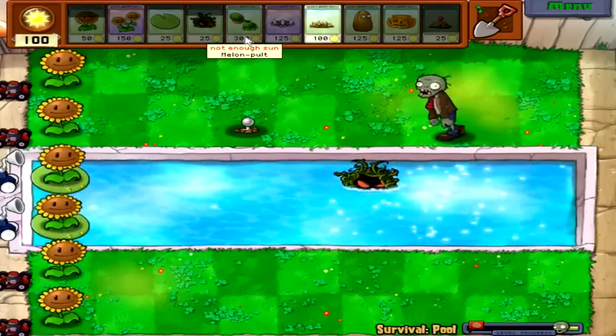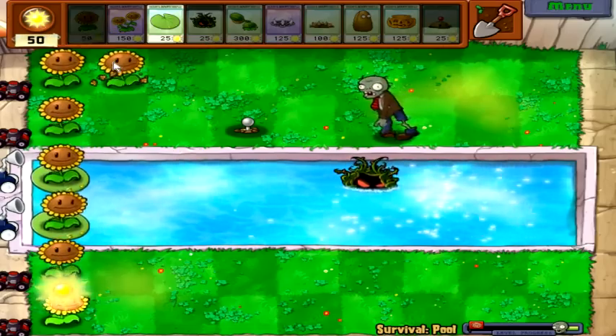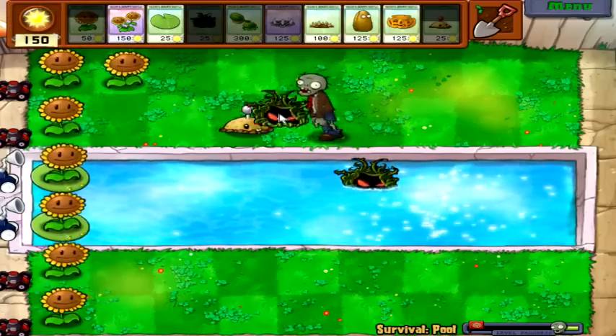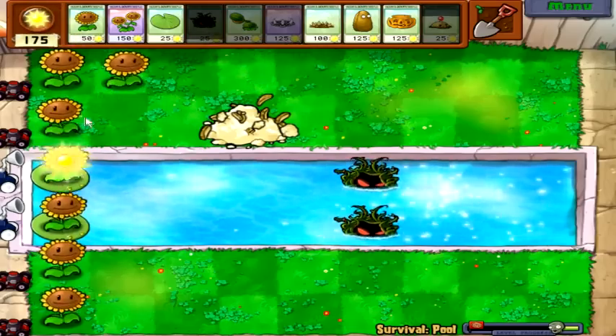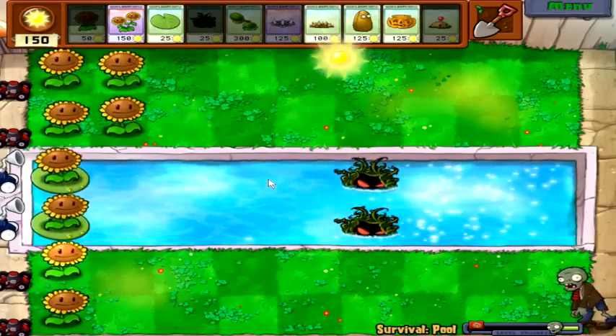Since we're going to be building melonpults, and those are pretty expensive, we're probably going to need two columns of sunflowers. I should have gotten the Imitator Plant and put it on kelp, because I'd love to have just a whole row of kelp going here. That would just be badass.